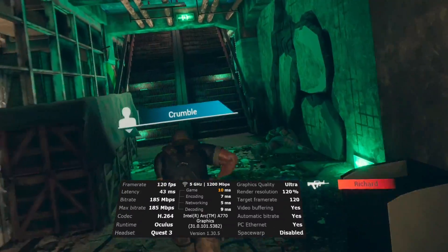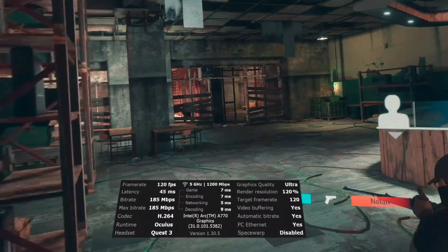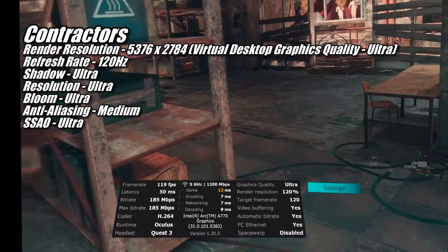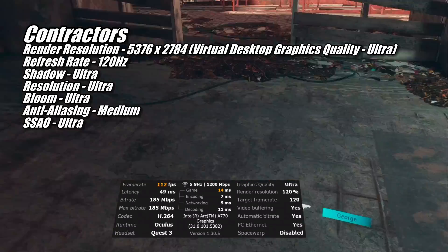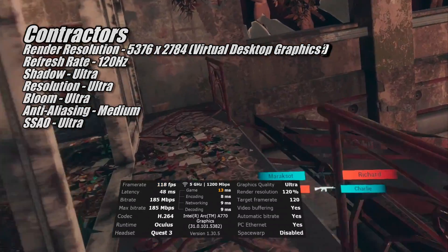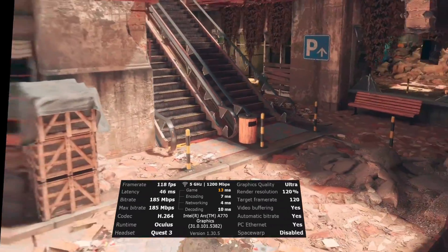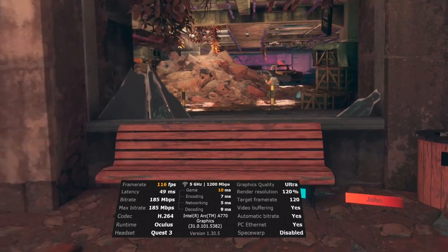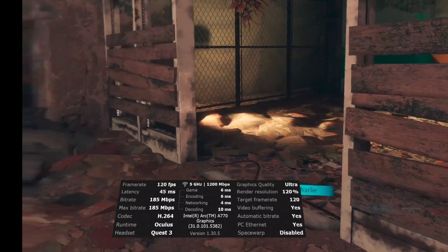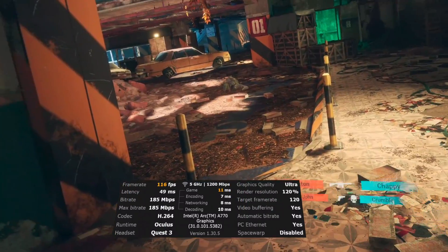The one other game I ran at 120Hz with the A770 was Contractors. Just like with Beat Saber, I was able to use Virtual Desktop's Ultra Graphics Quality setting and set all in-game graphics settings to Ultra as well, except anti-aliasing which I left at Medium. Like Beat Saber, this pushed the A770 right to the edge, and our framerate did frequently drop below 120. However, it rarely dipped much lower than 110 FPS, so the vast majority of the time the game felt fast and smooth.